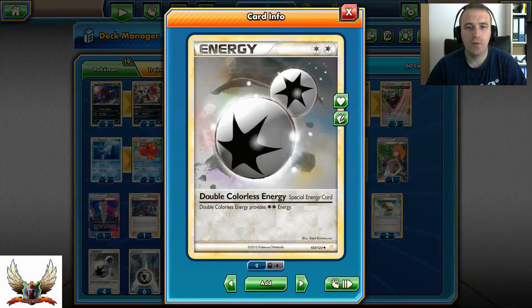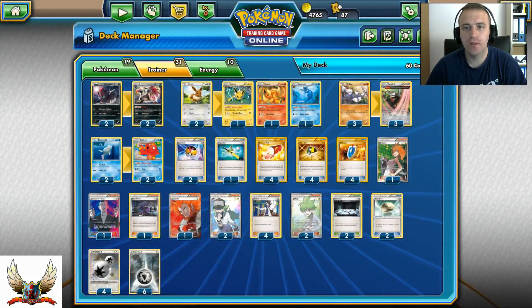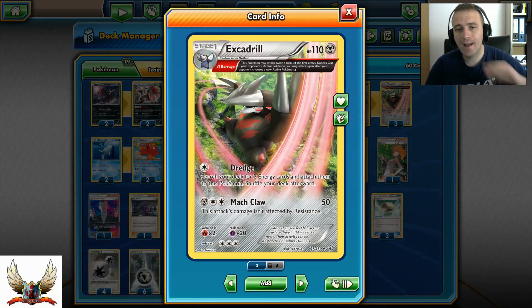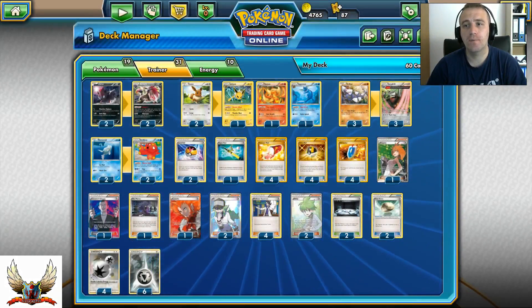Four copies of Double Colorless Energy — both Escadrill and Zoroark can use these special energies to attack. I'm also running six Metal Energies as backup. Excadrill's Barrage lets you attack twice, and with Rage you can search your deck for two energy cards, attach them, and use Match Claw again for 50. You need at least six Metal Energies in this deck.